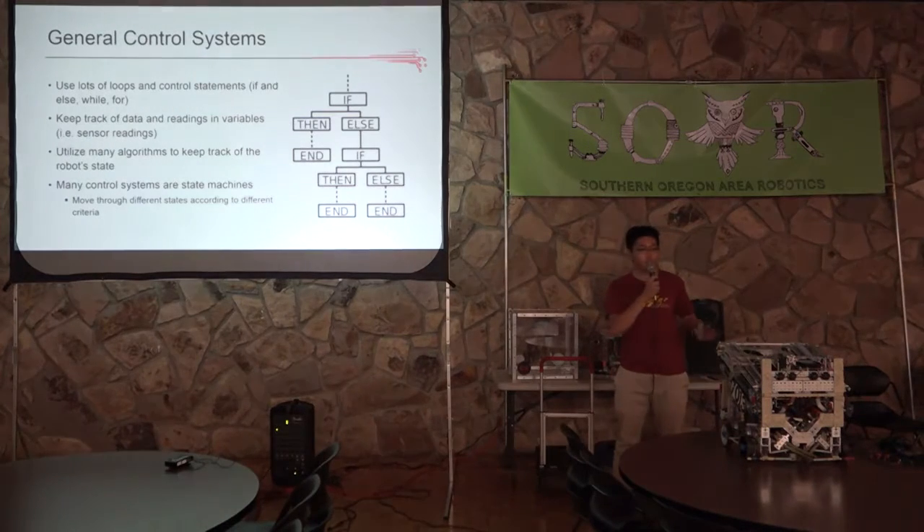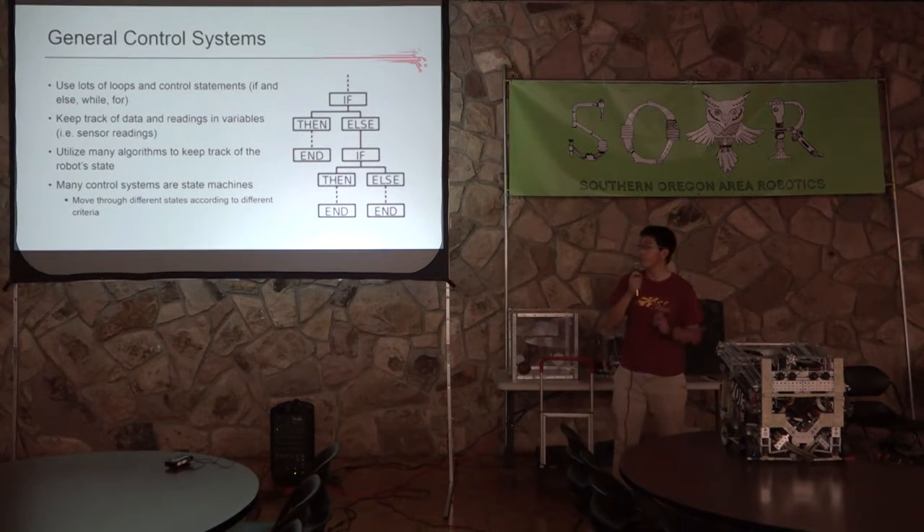Let me go over some general characteristics of control systems. First of all, control systems use lots of logic — lots of loops, if statements, and control statements. As you can see in the graphic on the right, control systems can get very complex: huge branches of ifs, for loops, while loops, and all that kind of stuff. Control systems also keep track of many different data values like motor values, sensor values, and timer functions.